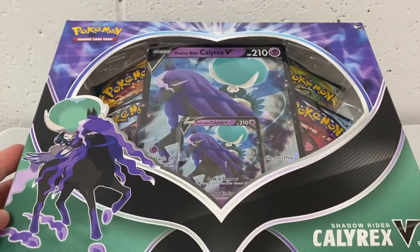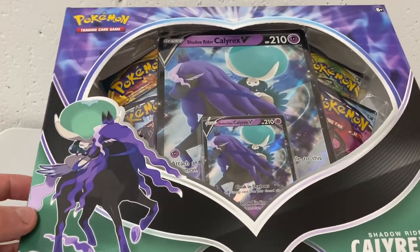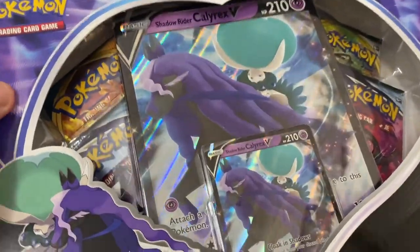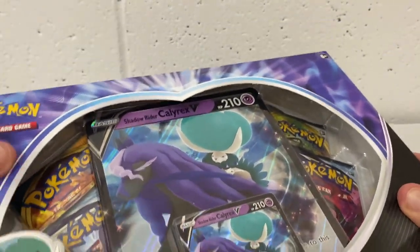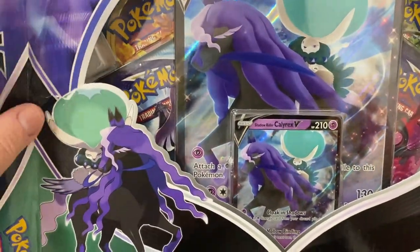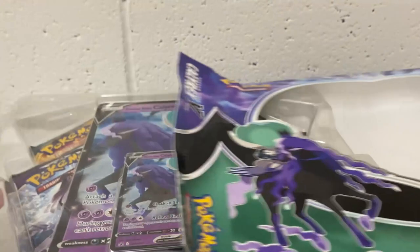What's up YouTube, this is Unseen Tigress. Today we are going to be opening up a Shadow Rider Calyrex V box. I've been really keen to open this box — I was able to get my hands on one. As soon as I saw it, I wanted to get it. We have an oversized promo and we also have our card in there. So without further ado, let's get into our box.